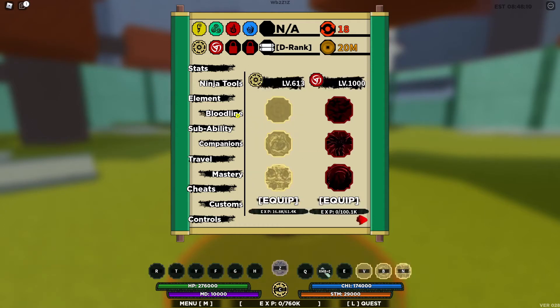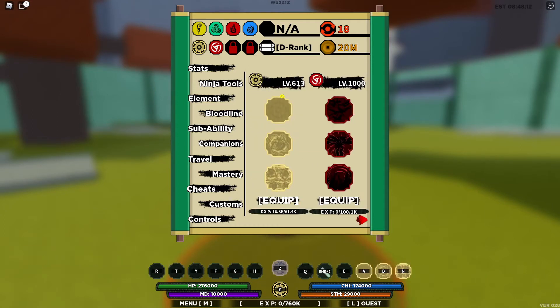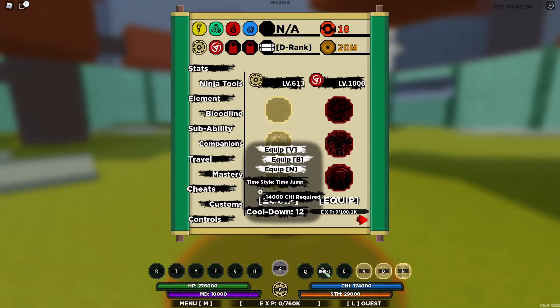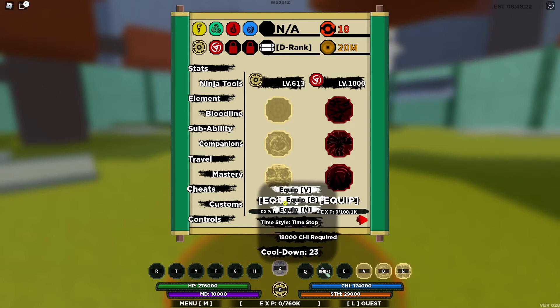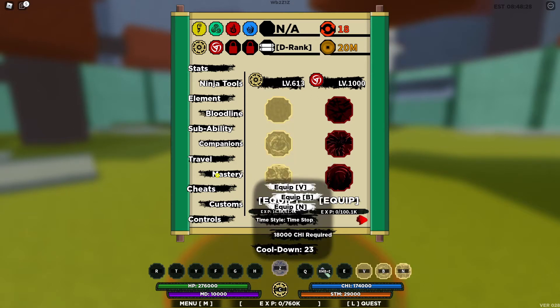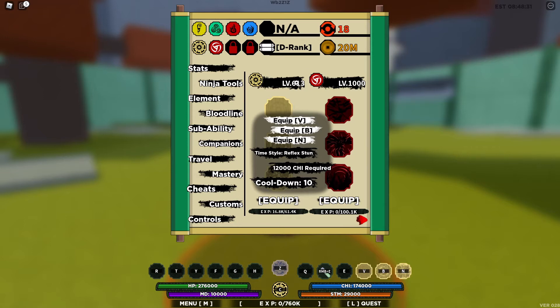Let's go down to this bloodline — as you can see I'm level 613 so far with this bloodline. The first one we're gonna cover today is Time Style Reflex Stun, the second one is Time Style Time Jump, and the third one is Time Style Time Stop. As you can see: 10 second cooldown, 12 second, and 23 second. These are some pretty good moves in my opinion, they are very unique.